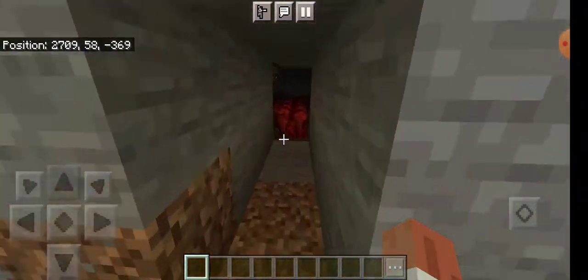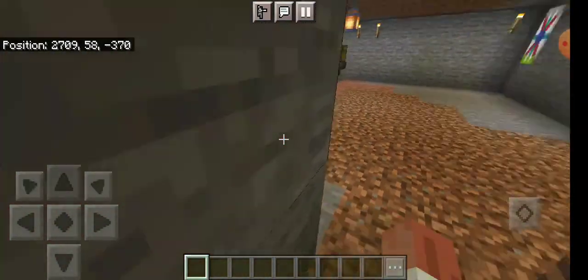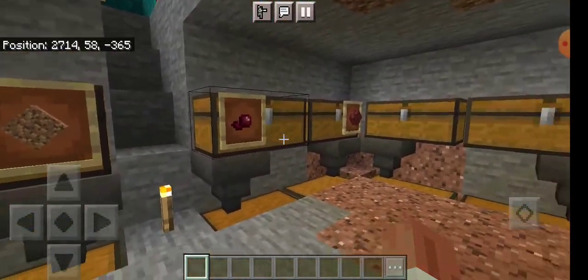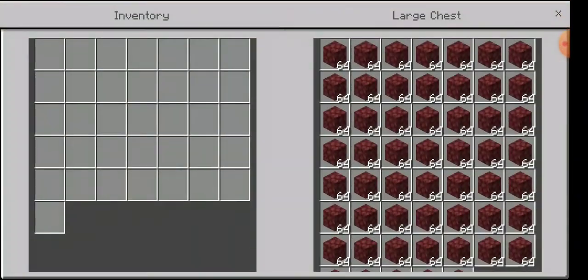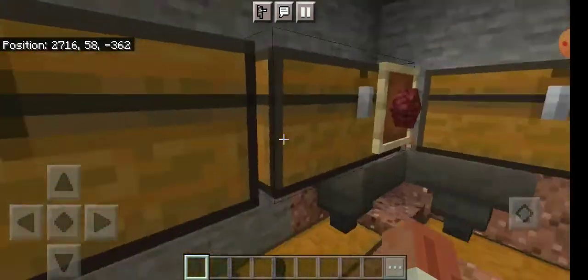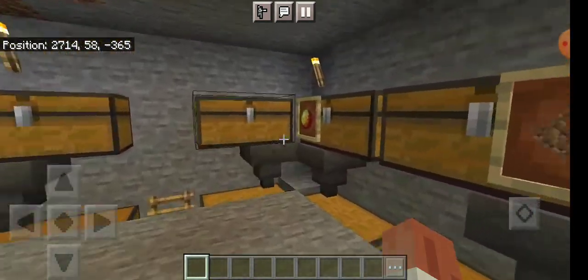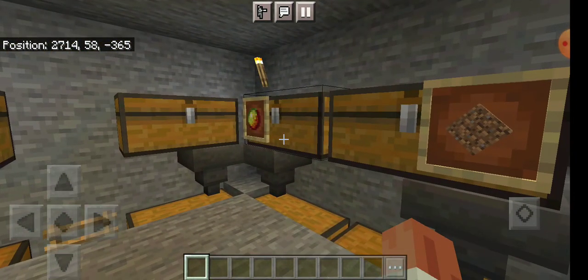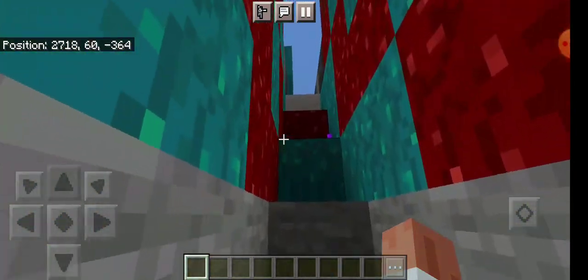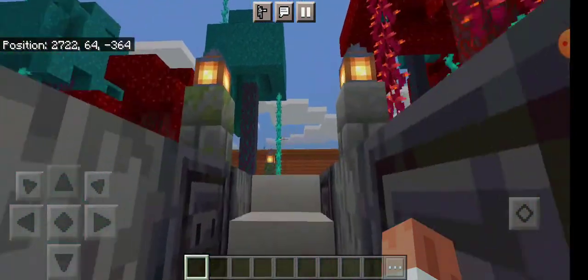And then here is my nether wart farm. Mob drops — nothing but netherrack. I forgot what's in the other ones; I know this one is nether mob drops — no, those are piglin trades. Sorry, those are piglin trades.